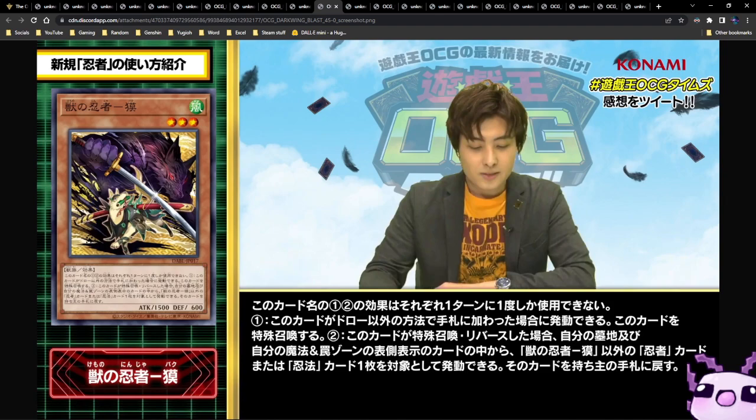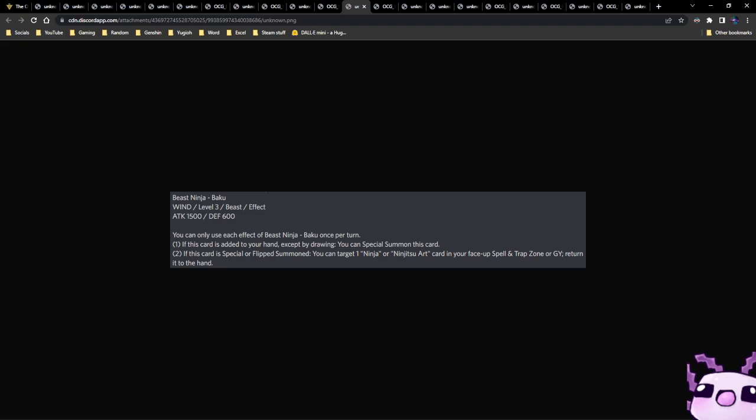Next up we have Beast Ninja Baku, a Level 3 Wind monster with 1500 attack and 600 defense — actually kind of strong for a Level 3. You can only use each effect of Beast Ninja Baku once per turn. If this card is added to your hand except by drawing, you can special summon it. If this card is special summoned or flip summoned, you can target one ninja or ninjutsu art card in your face-up spell/trap zone or graveyard and return it to the hand. Being able to recycle your ninjutsu art cards or ninja cards is very good.